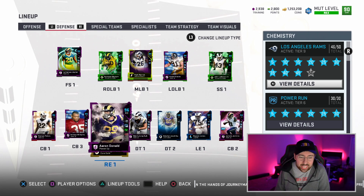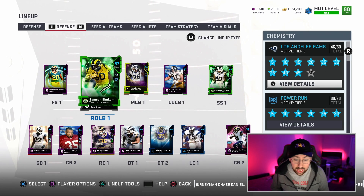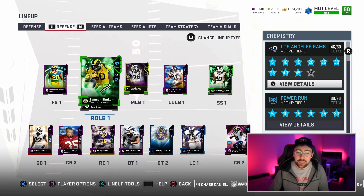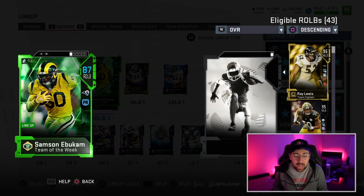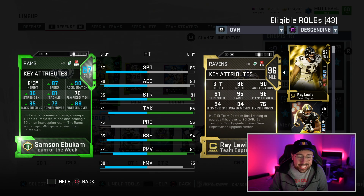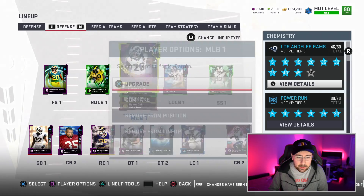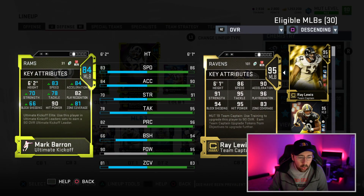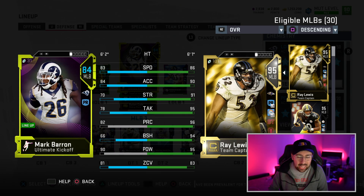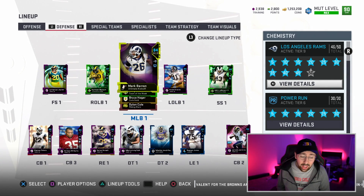That's the defense — this Rams theme team is really good. Our user will probably be Ebukam at 87 speed and six foot three. I wish Mark Barron's speed was a little better — he's 84 overall with only 83 speed, he's definitely faster than that in real life. But other than that, this team is going to be fun to use.